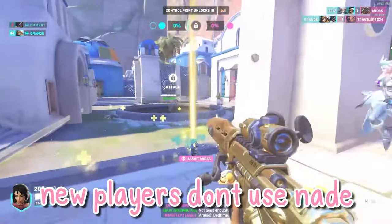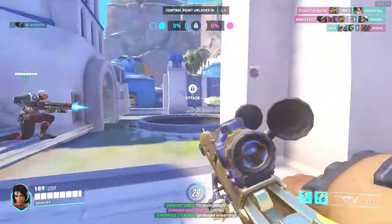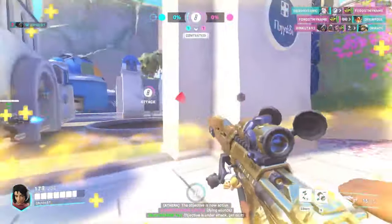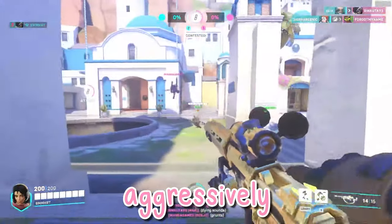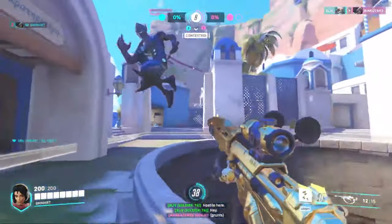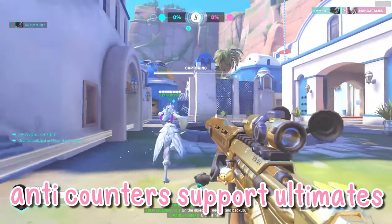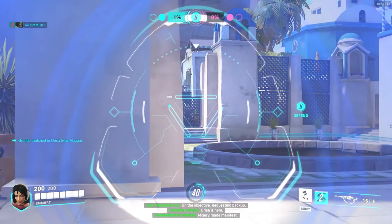Number 6: Anti. I always see beginner Ana players making the mistake of using their nades primarily to heal their teammates. While this is an effective way to heal, it's more important to use nades aggressively to attack the enemy team and negate any healing they can receive from their supports. It's also important to note that anti counters support ultimates like Zenyatta's Transcendence and Moira's Coalescence.